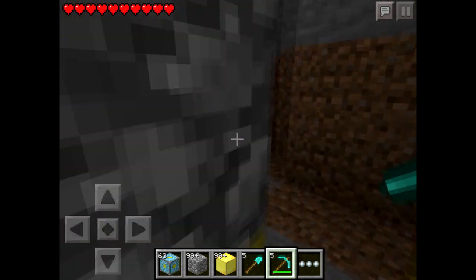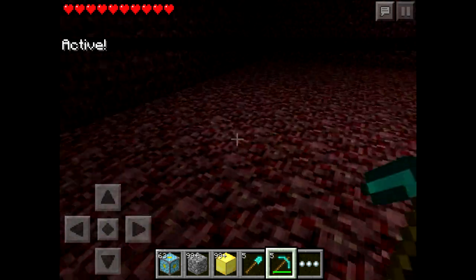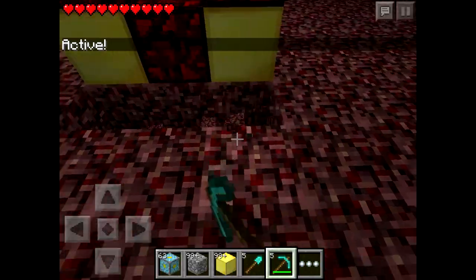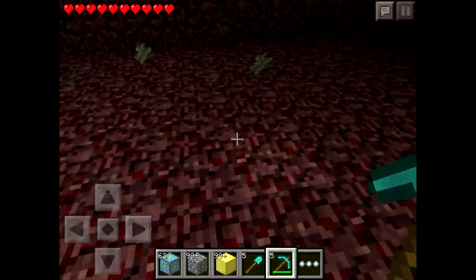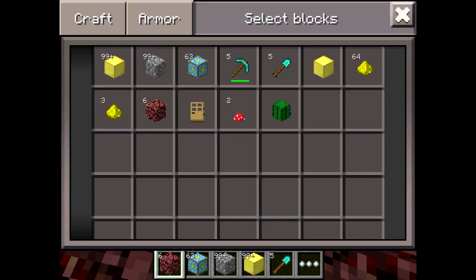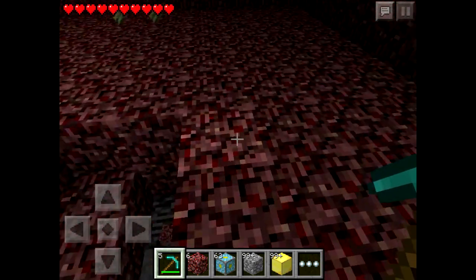Now that we have enough, let's activate this — and as you can see it's basically turned all the bedrock at the bottom to netherrack. This is in peaceful mode so we don't get zombie pigmen attacking us. As you can see, we've actually been able to break down through the layers and now there's a new layer of bedrock.